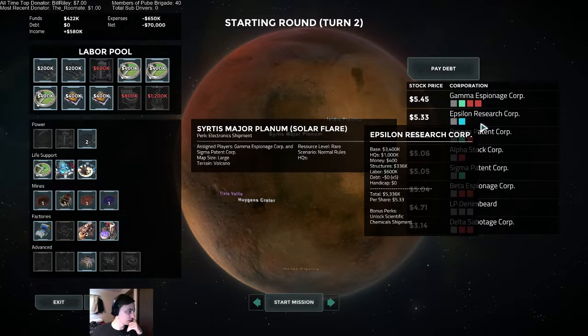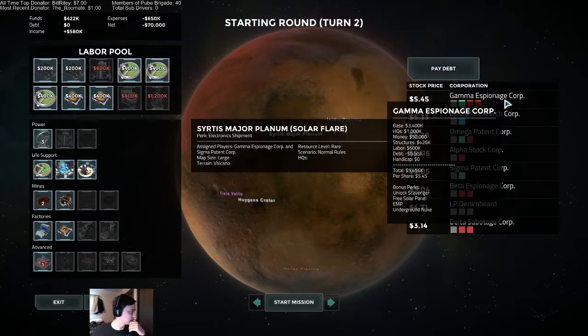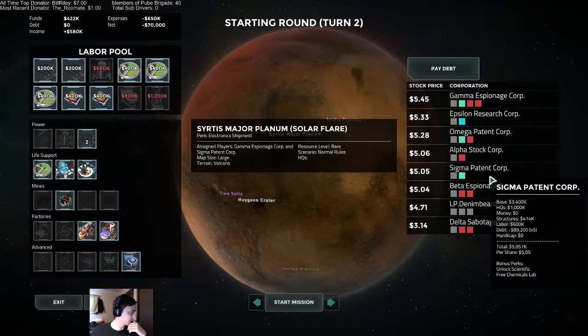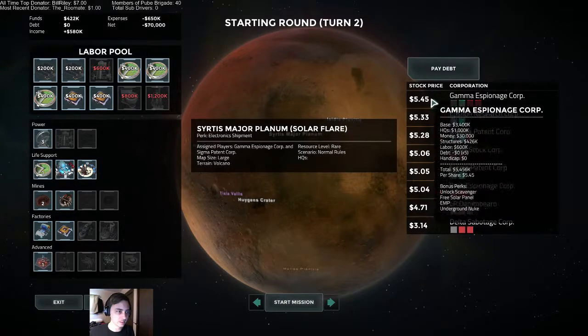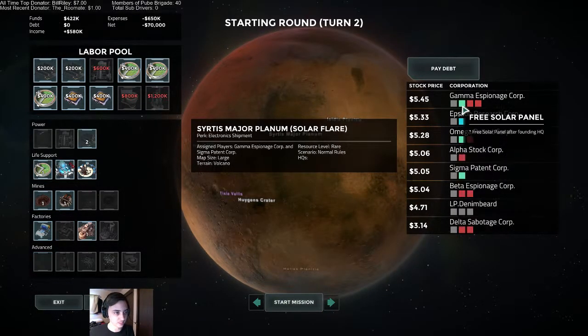We're playing against Gamma and Sigma. Gamma has three wind turbines and one advanced thing. Sigma is down here — they're going to be solar powered like us. They're a lab, so we need to shut down their carbon manufacturing. Carbon turns into chemicals, and that's how science wins. Gamma is a scavenger, so we're going to have pirates. They get a free solar panel, EMP, and nuke.